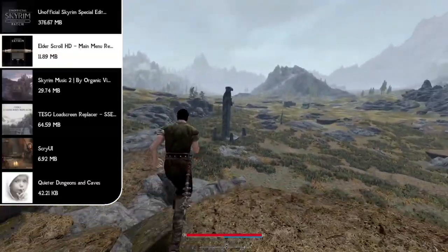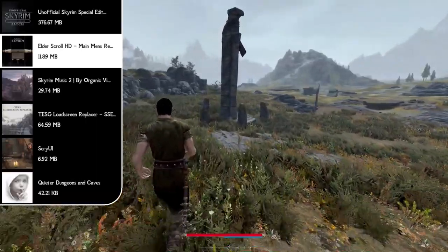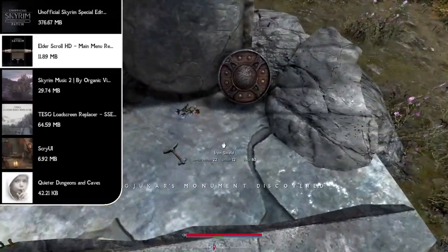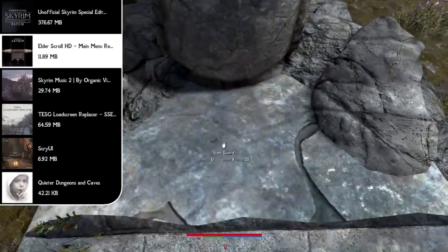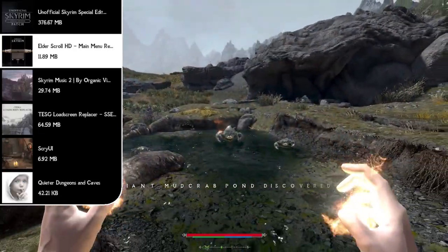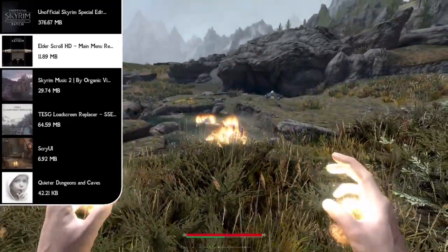Next we have the Elder Scrolls HD Main Menu Replacer mod. This is basically a main menu replacer — the first thing you'll see whenever you boot up this mod list. The model for the Elder Scrolls in the middle has animated spinning parts, gems, a pulsating glow effect, and animated effects, so right when you boot up Skyrim you'll be greeted with an animated new main menu screen.